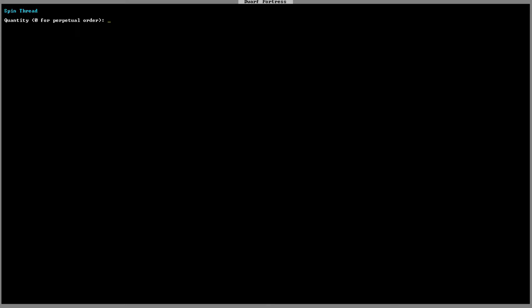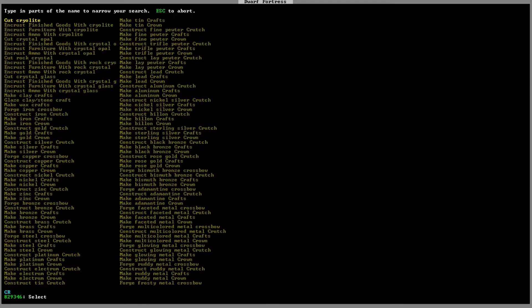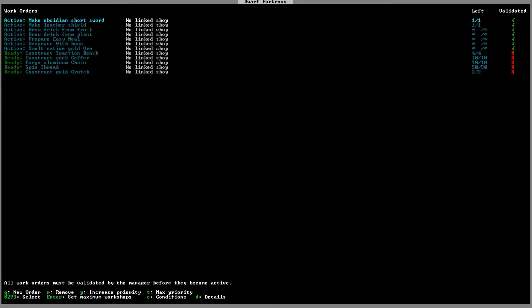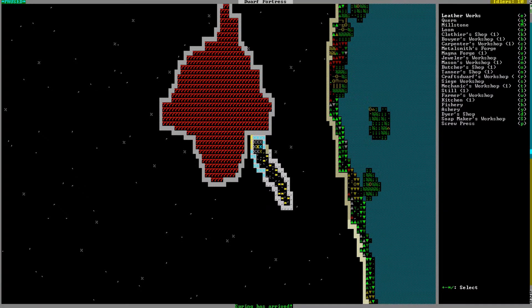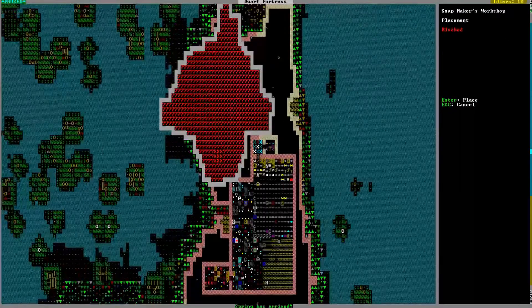Can we make gold crutches? I need crutches — can we make gold ones? Yes, I need a pair, so we'll make gold ones. We don't have any beds, oh and soap — we need soap. We have a soap maker's shop? No, we haven't even gone near the soap making. All right, I have it queued up. Where are we putting it?